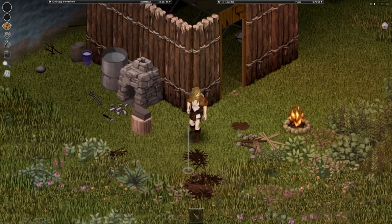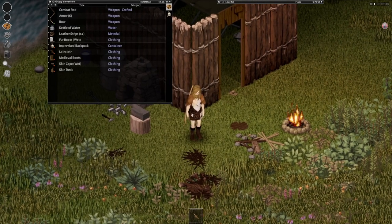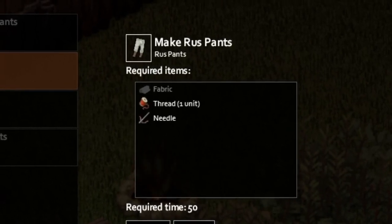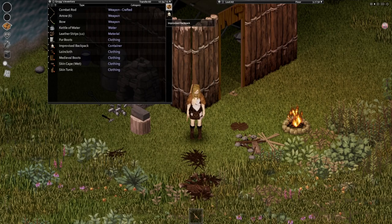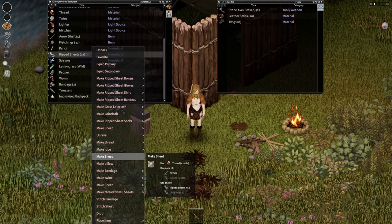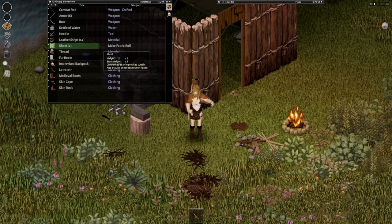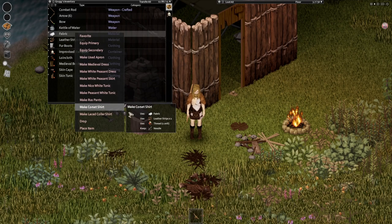Check out them bad boys. But that ain't it. Up next, I think we ought to make ourselves some pants — some rust pants — which we need fabric for. In order to make fabric, we need two sheets, one thread, and a needle, which we can do very easily. I did decide to take some ripped sheets with me, so it's going to be very easy to make. Two sheets, turning that into a fabric roll. And with that fabric, we can go ahead and make ourselves some pants.